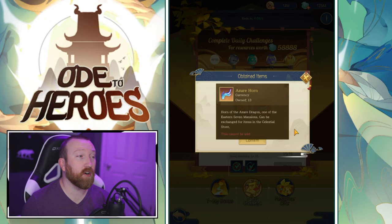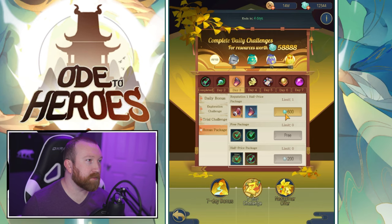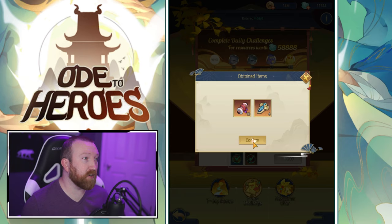We finished something — we got some relics! These azure horns are glorious relics, essentially feathers from our game. I think we got almost everything done. We need to get our Destiny Tree a bit higher. You know what, we'll do it — we'll buy out all these newcomer packages no matter what they are.